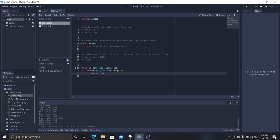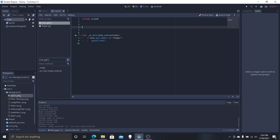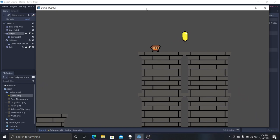In the body_entered callback, we're going to type the same conditional we used earlier: if body.get_name() equals 'player', we're going to call queue_free(). So if the body that enters is named 'player', it just deletes itself. We'll do more things with it in the future, but for right now this is fine. You can see our coin is right there — as soon as we enter it, it disappears.